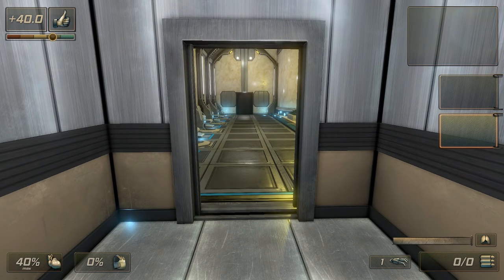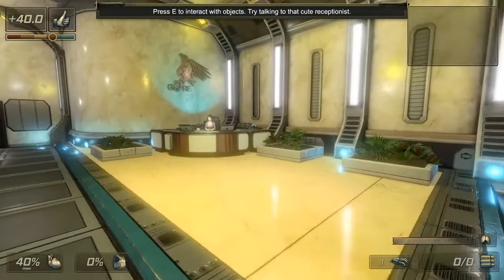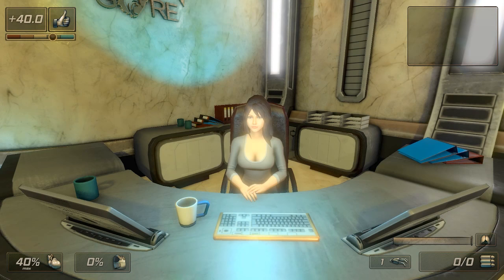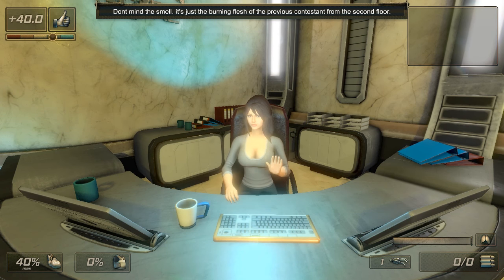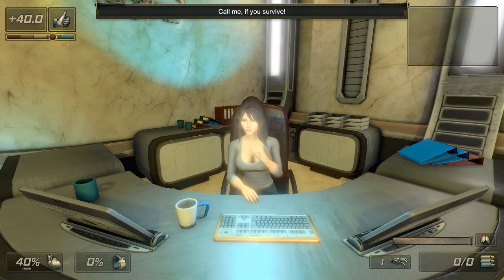Do I have a gun? No. Press E to interact with objects. Talk to the receptionist: 'We were expecting you, dear. I'm Lily. Don't mind the smell — it's just the burning flesh of the previous contestants from the second floor. Please go to the elevator, which will take you to the training floor. Call me if you survive.'